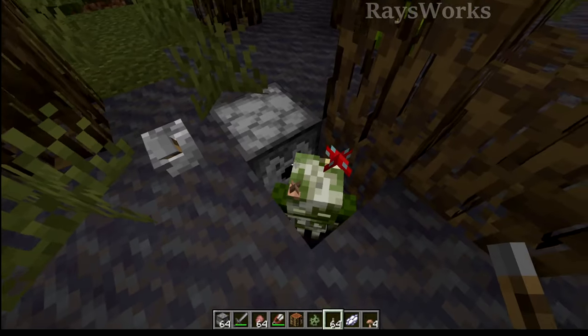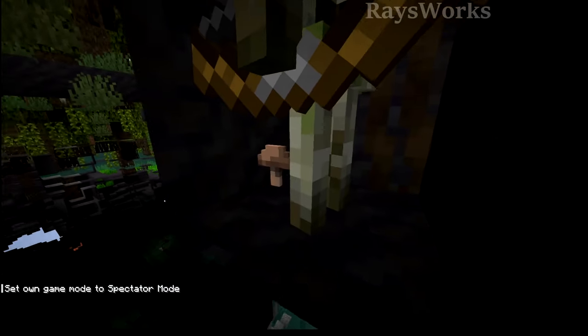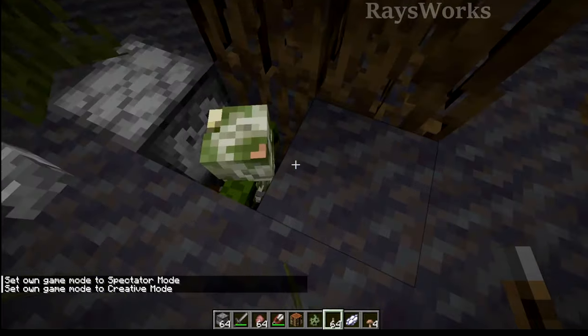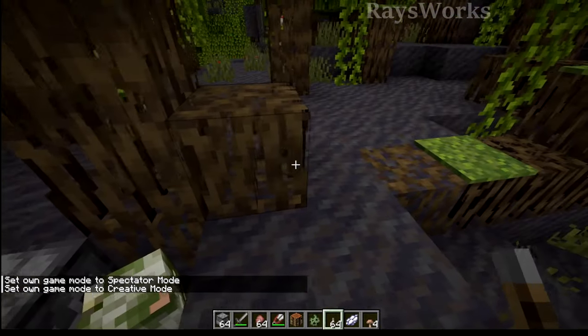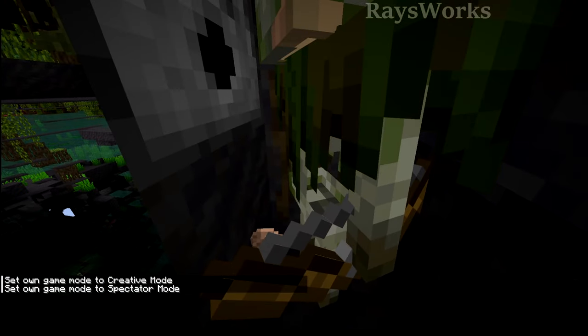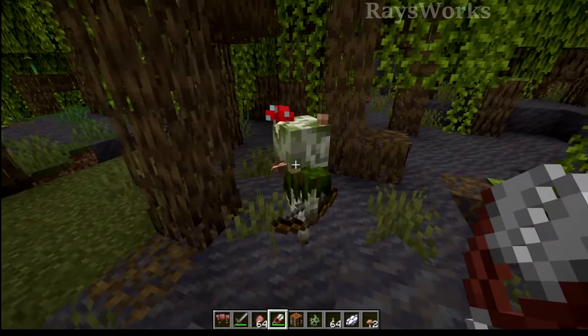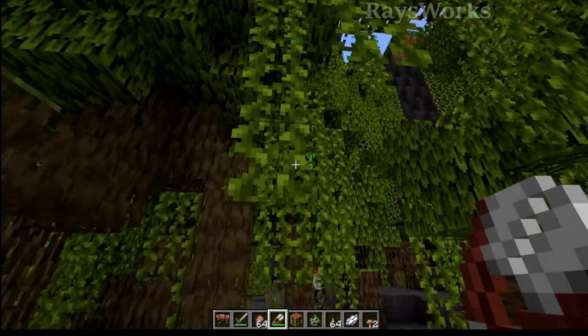Using a dispenser with shears with the bogged in front of it also works for getting the two mushrooms as items. So you could set up an automatic farm where these mobs spawn and come in front of some shears — although it's probably better to just let mushrooms grow on their own and have them collected. This is a really cool side feature useful in skyblock worlds where getting mushrooms can be difficult. Do you think they should add more small things like this to other mobs?